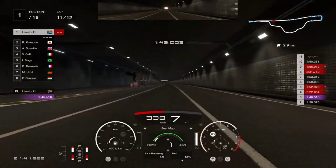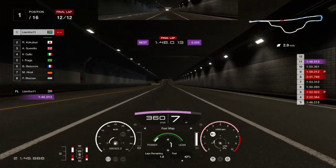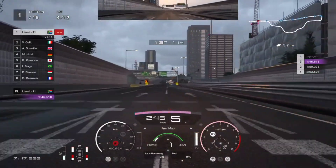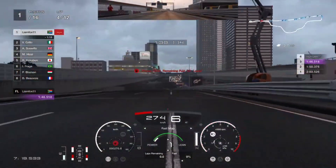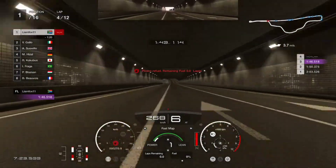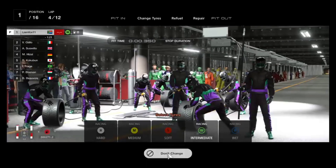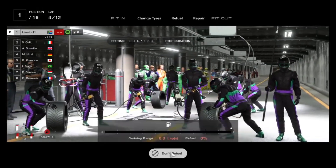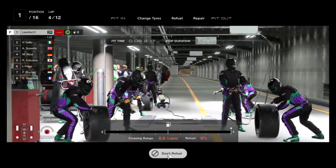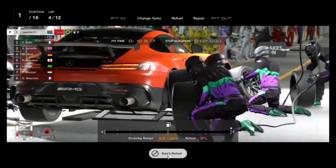We are already at the end of the lap, having set a 1 minute 46 second lap around the circuit. When it comes to pit stops, you're going to pit at the end of lap 4. Be careful - as you can see I actually ran out of fuel but managed to glide into the pit lane, refuel, and change tires. You can get better fuel efficiency by driving with a manual transmission, as it allows for a lot more fuel efficiency.